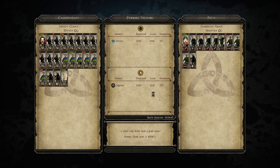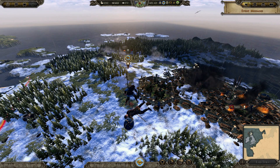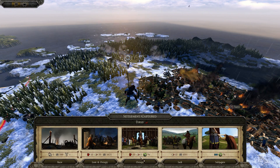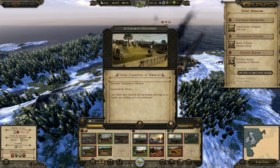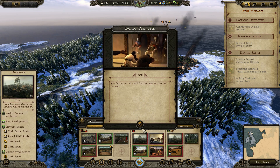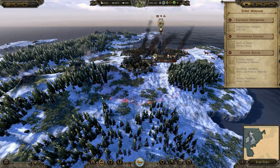It's a pyrrhic victory, but a victory nevertheless. We've basically lost our entire army during this, but it's alright - we'll save on the upkeep for a few turns. We're probably better off merging our units and recruiting again. We should occupy - and that should be the end of the Picts. Oh yes it is!